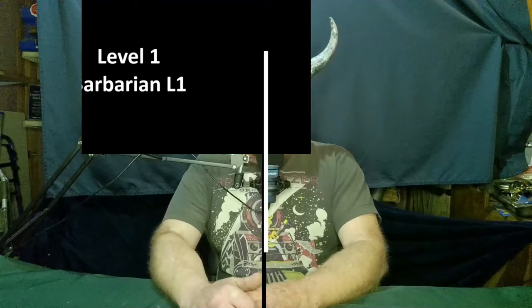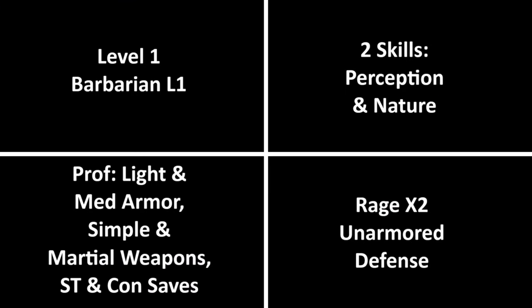He begins play as a Barbarian, and will be so for the whole build. He gets two skills from the Barbarian list and takes Perception and Nature. He is proficient in light and medium armor, simple and martial weapons, as well as Strength and Constitution saves. His starting equipment is simple — he carries a War Hammer, but wants a hand free to grapple. He is accustomed to using anything as a weapon, but captured the War Hammer in battle and is proud of it. Unlike monks and beast barbarians, he doesn't get an ability that lets his unarmed strikes or improvised weapons count as magical, so he will eventually want a magic weapon. In addition to his carefully chosen throwing rocks, he also carries a pair of hand axes and some javelins.